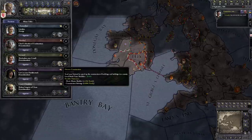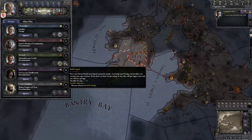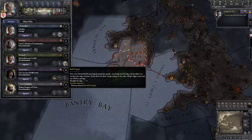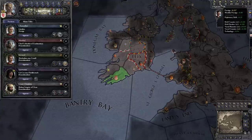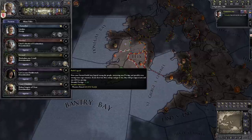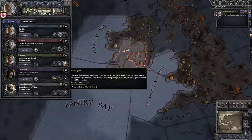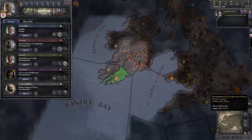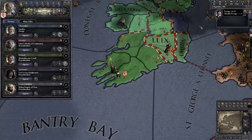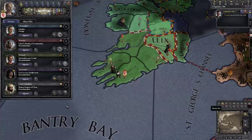We can also assign the steward to oversee construction somewhere — it decreases the time it takes to build. Finally, there's 'build a legend' where he spreads our legend among the people, increasing prestige by about 1.2 per month. Right now our prestige gain is 1 per month, so this more than doubles it. Every year there's a chance some warriors rise up ready to go to war — a little dangerous if we can't use them. Let's send the steward to build a legend in Desmond for that extra prestige.